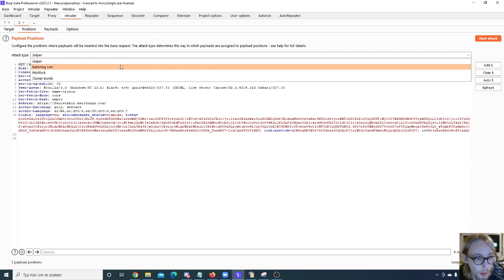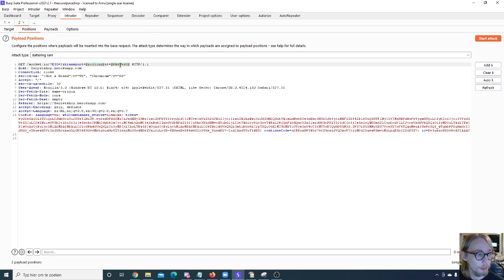The Battering Ram reduces your total combinations but inserts the same value everywhere at once. When you want to control combinations yourself, you use the Pitchfork. Pitchfork lets you select a separate payload list for each individual parameter. Then there's the Cluster Bomb, which also uses as many lists as there are parameters but tests every possible combination of all list items — so that attack takes significantly longer than a Pitchfork, which simply pairs one value from each list.